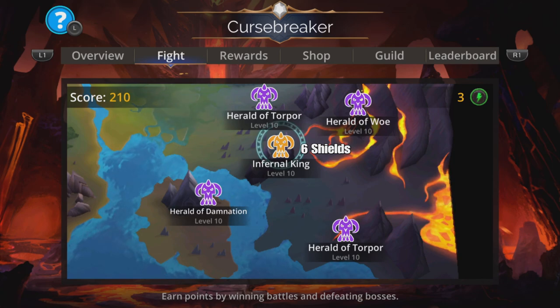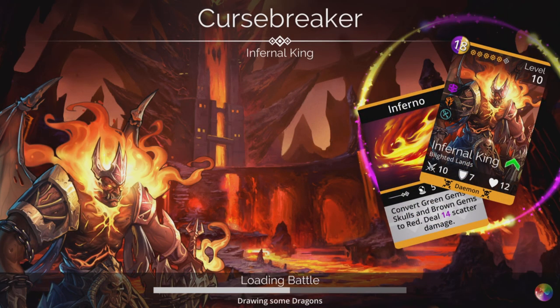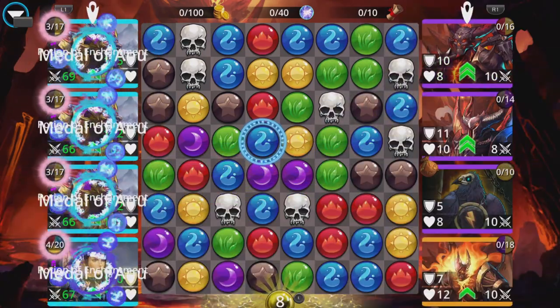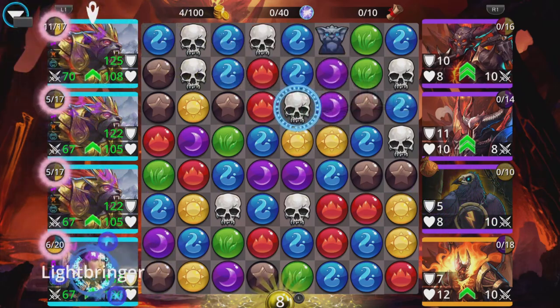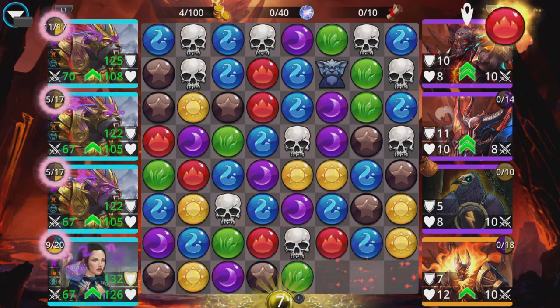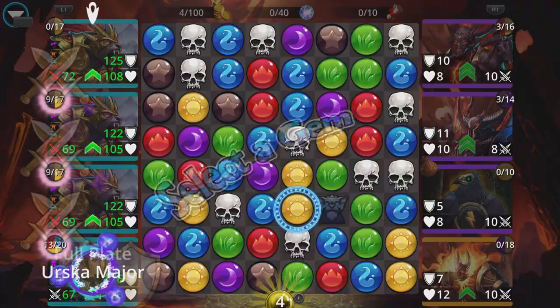Infernal King is here now — we'll just leave this screen here for a few seconds so you can see the scoring. I really like the Infernal King; I think it's actually quite handy. Used to use it quite a lot in the early days. Always get brown if you can, but if there's no brown then whatever you like. Brown makes our bear angry.